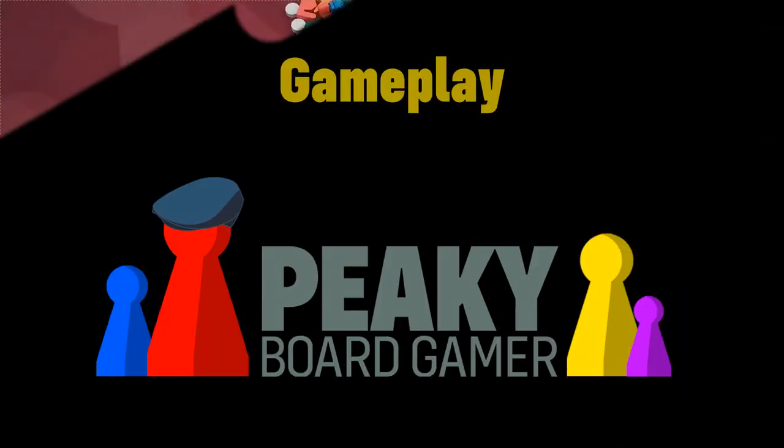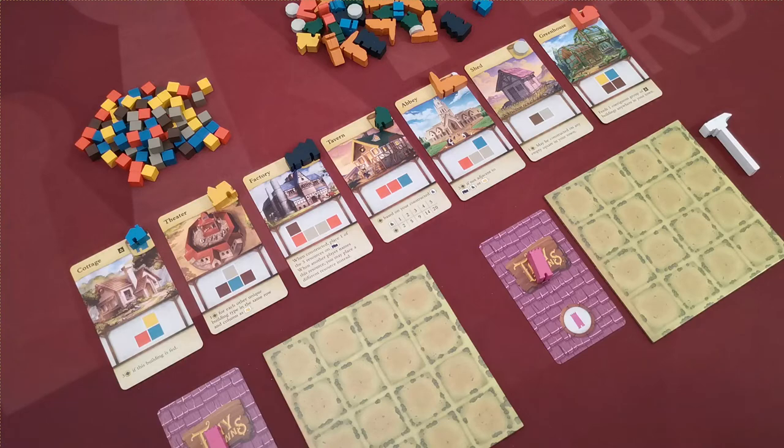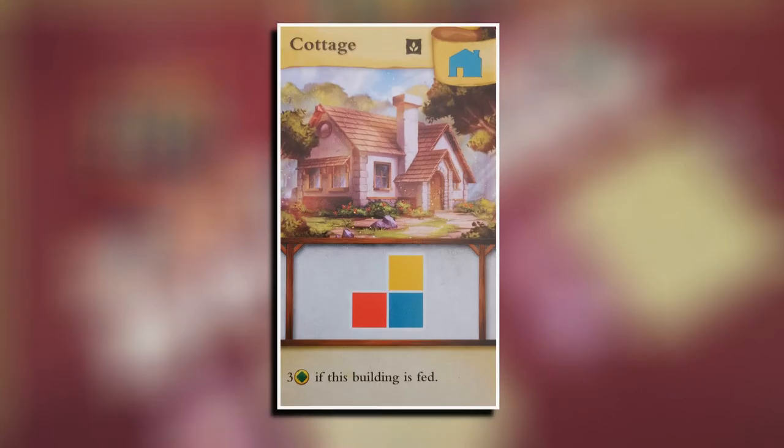Before starting gameplay, let's look at the information depicted on building and monument cards. Take this cottage card as an example. In the top right corner, cards depict the type of building token that will be used once the building is constructed. In the middle of the card, we see a pattern of resources that the player must match on their city to construct the building. At the bottom of the card, there is text describing an effect applied once the building is constructed.